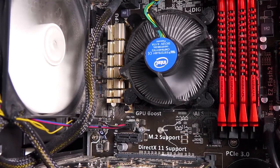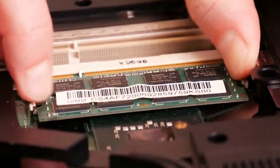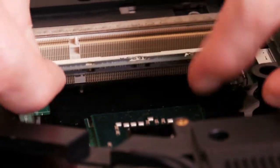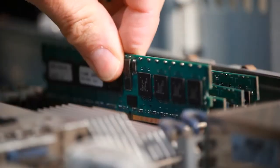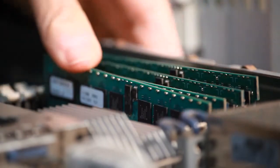That being said, we've broken down the hardware into two different PC builds. The first is a cheaper machine, mainly for the purpose of developing 2D games using Unity, Game Maker, or a 2D game engine. The second is a PC built mainly for 3D development in Unity or Unreal Engine.